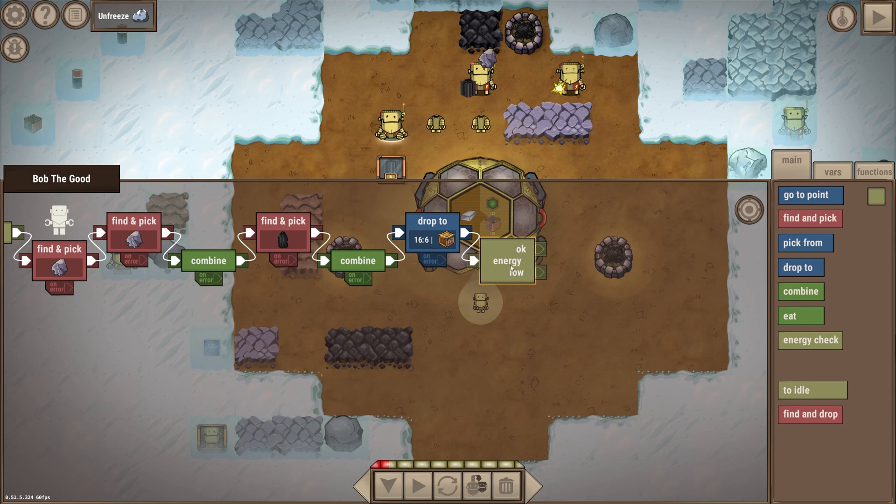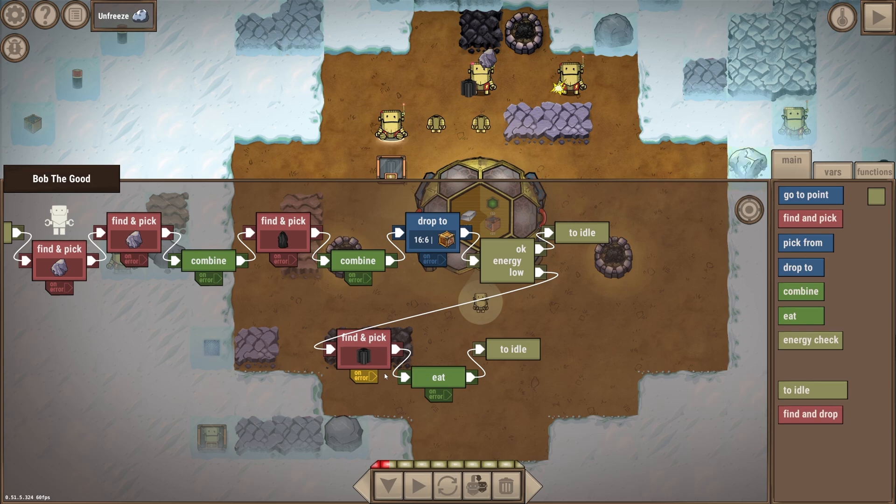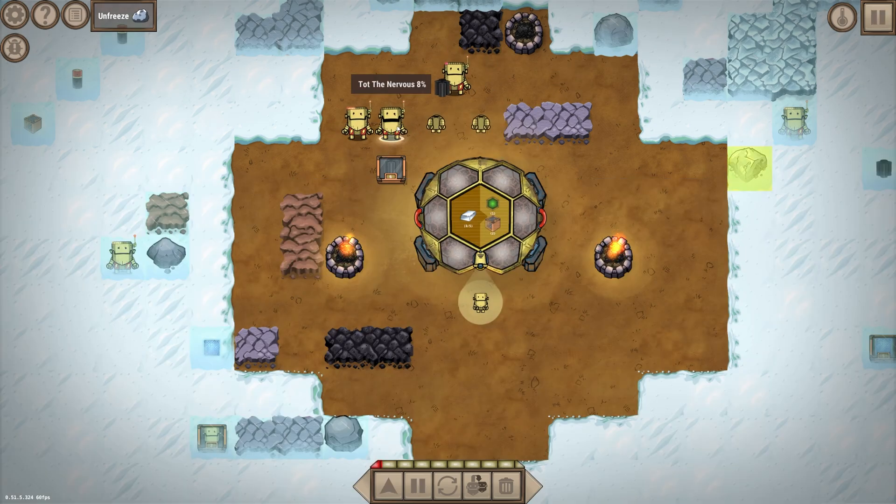I can now add an energy check: if their fuel is fine they'll go back to idle; if not they'll go grab that coal brick, eat it, and then go to idle. Look at them go eat now and refuel — you love to see it.